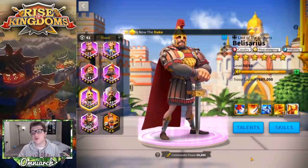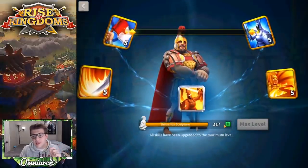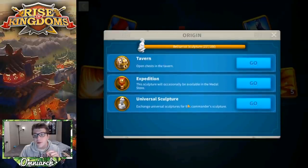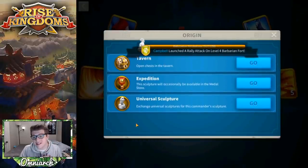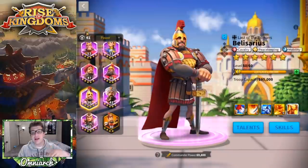Of course, you can also exchange your universal epic commander sculpture heads into Belisarius heads. If you ever want to know how to get a specific commander, you can go into their skills, click the plus, and it will tell you every possible way of getting them — aside from events. For the most part, this will be pretty accurate on how to get him.